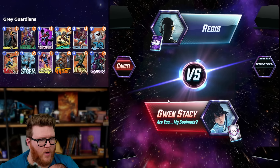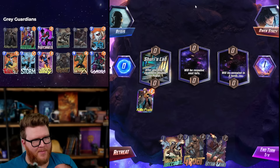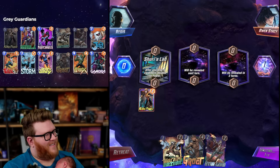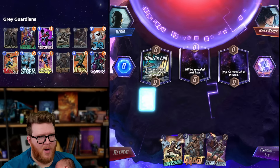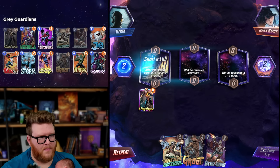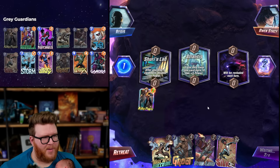Gwen Stacy... are you my soul mate? Game seven — Kitty on Shuri's Lab is always so insane, I'm going to snap early! This could be really fun. With Kitty Pride, the one thing you want to make sure you do is lose your priority — you don't want to have priority.